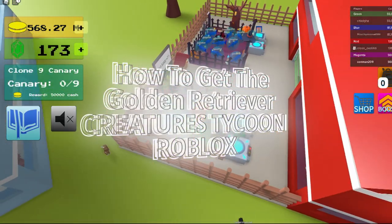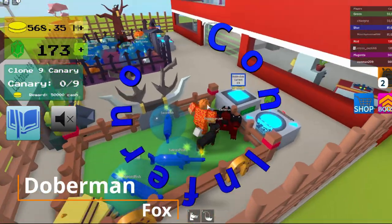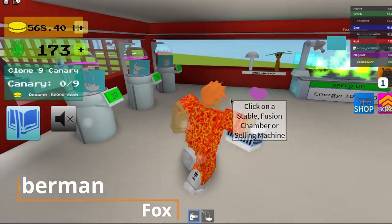Hey guys, today I'm going to show you how to get the Golden Retriever. First, get your Doberman and Fox, and then you go over to the Fusion Chamber.